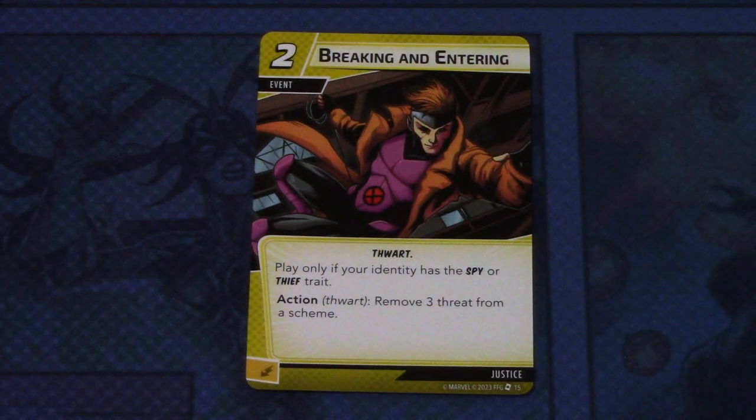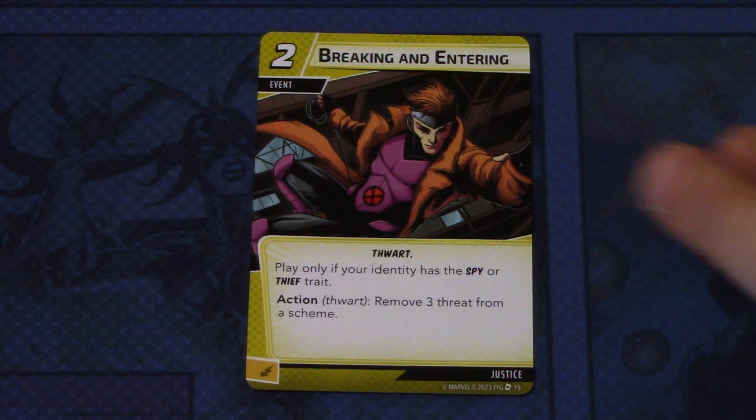Then we have Breaking and Entering — three copies of this two-cost event with the Port trait. Play only if your identity has the Spy or Thief trait. Action: remove three threats from a scheme. This can be committed as an energy resource. The Spy and Thief traits limit that you can play this only in specific heroes.